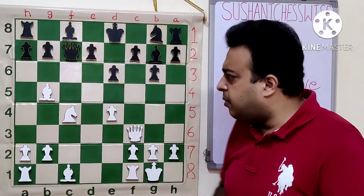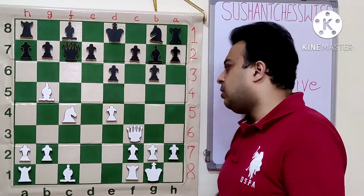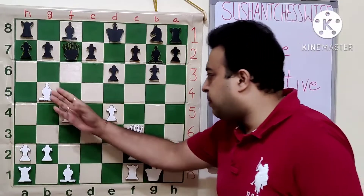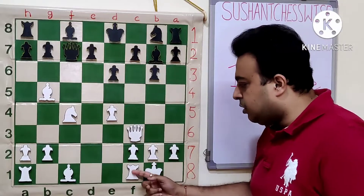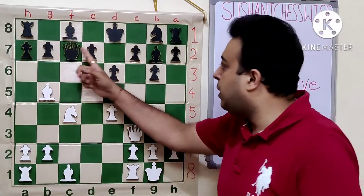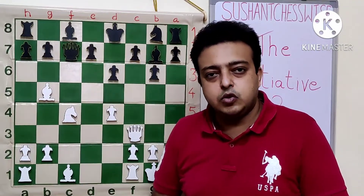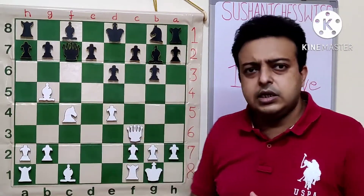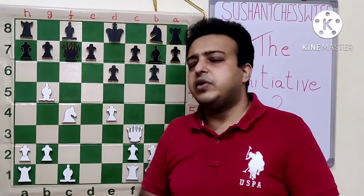So the first stage of white's plan is complete. He has pushed black and forced him to make some unfavorable exchanges. What is left on the board are the active white pieces: bishop on b5, knight on c4, queen on f3, and a good castle position means the rook on f1 is ready to come out. Black has only two developed pieces and it is also white's move. So white is trying to look for a combination — at this point the initiative phase has just passed on to an attacking phase.